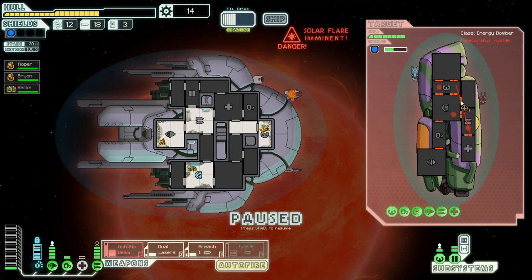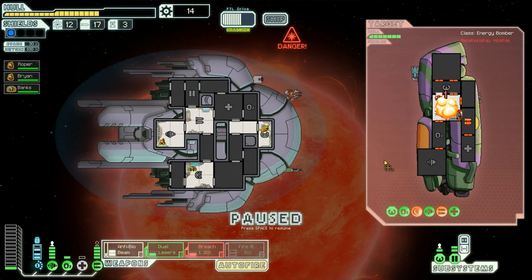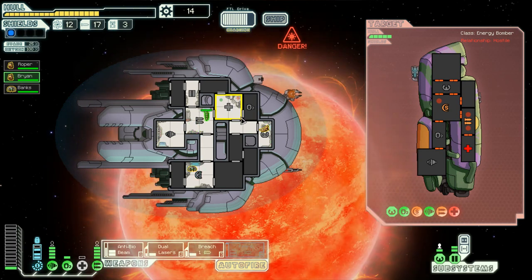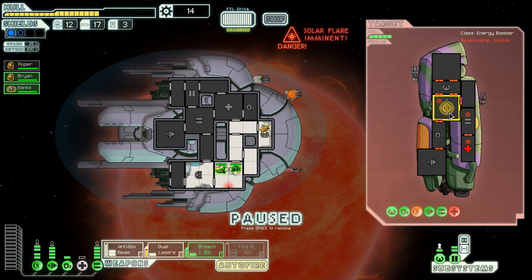Let's try it - it does go through their shields. Let's breach that, and where are you guys all going? Let's dual laser their med bay because that'll be annoying. We have a fire somewhere. We're not really worried about dodging now. You two go in there. We are going to not use another breach bomb - we are going to dual laser that.